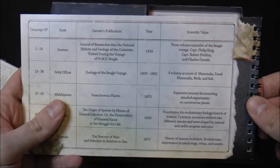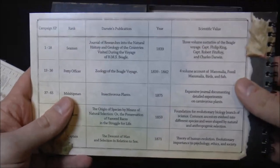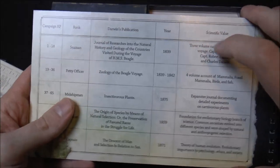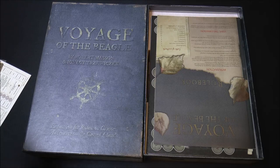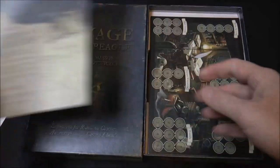If you don't do very well, the outcome reflects that. This kind of outcome system reminded me of Nemo's War. Here we've got the rule book, which I'll go over in some detail in a second.